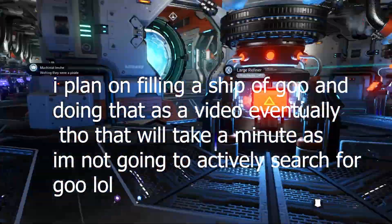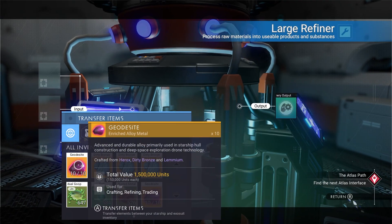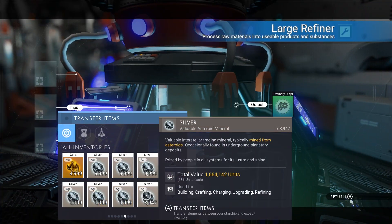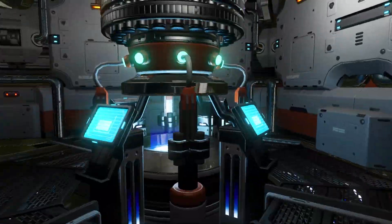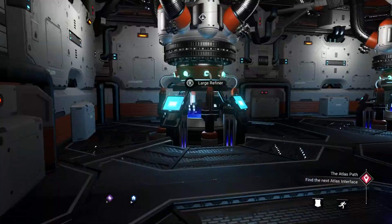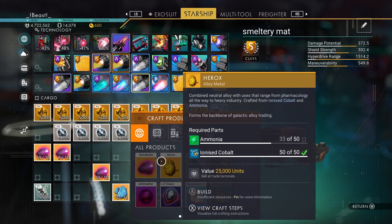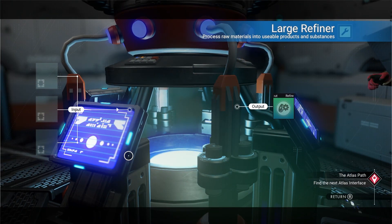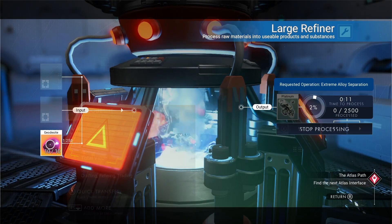We then went back to base and started smelting all the geodeskite down into platinum. This is not meant to be a guide for the best nanite farm or even close to one. We went through and smelted all the geodeskite we had into platinum so we could use it to make nanites. The actual smelt time for platinum, gold, and silver is an extremely short smelt time even for full stacks. The problem is gathering all of these resources. If I had a good ammonia farm and an ionized cobalt farm, this could become a serious nanite manufacturing experience.